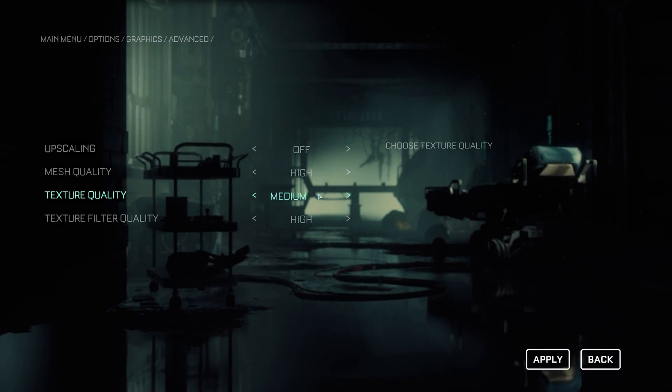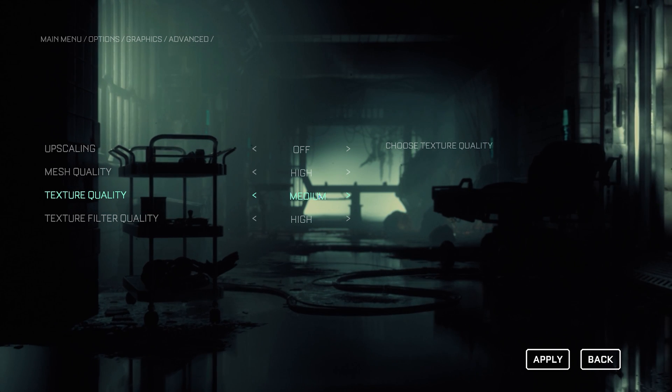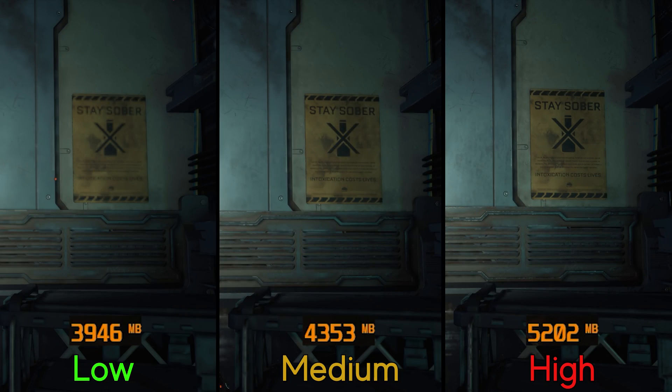The last setting we'll look at is texture quality. At 1440p without RT, high textures use around 5.2 gigabytes. As always, this depends on your GPU VRAM and settings, especially with RT. But with an 8 gigabyte GPU, you should be fine at 1440p.